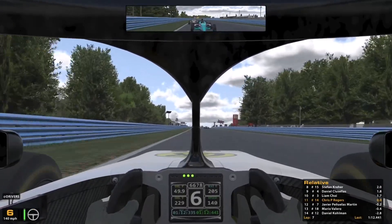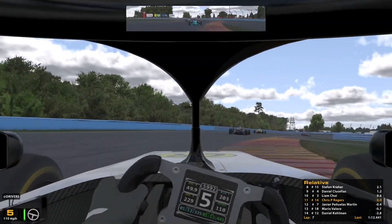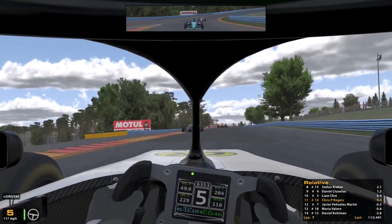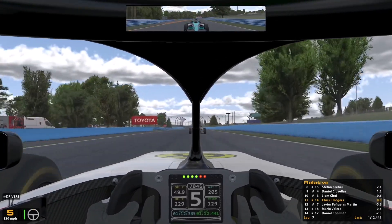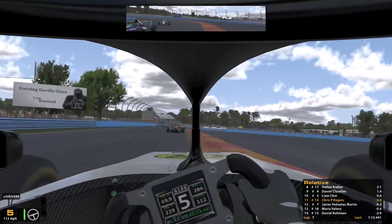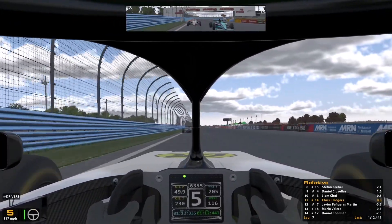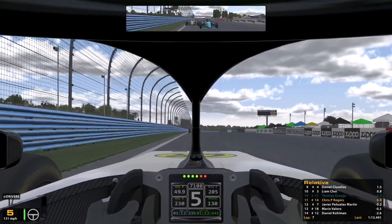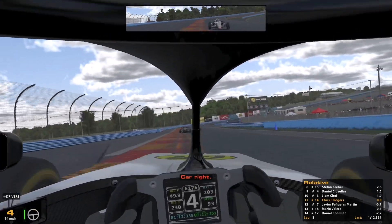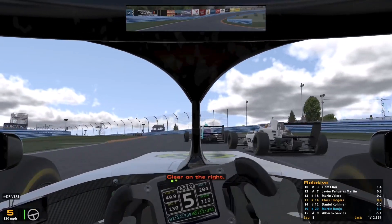We said earlier about being lonely — we're certainly not lonely now. We hit that kerb a little too hard as well; thankfully we weren't added to the casualty list. As we go around the outer loop we now have Javier Martin in 12th and Mario Valero in 13th, both within one second of us. Look at the extra speed Martin is carrying with that draft. He's not quite close enough to make a move yet, but we're going to have to take a defensive line into the final turn and get on the gas quickly to protect our position beginning lap eight.